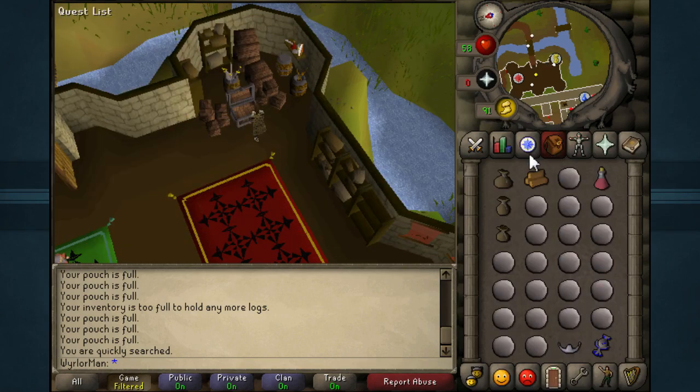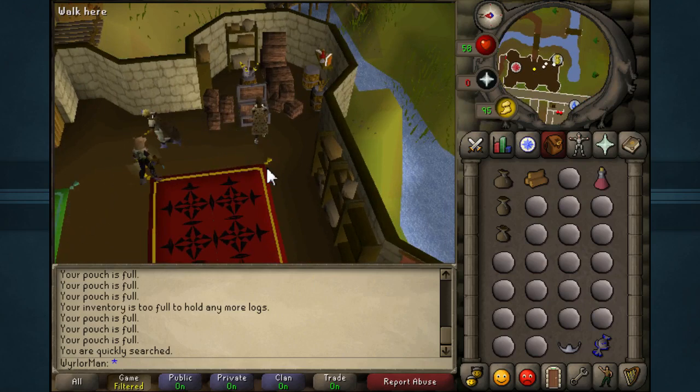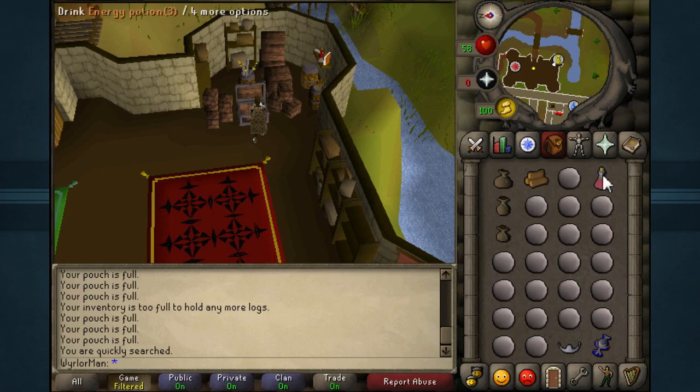Inventory-wise, I obviously have my pure essence as well as my pouches that are full. On top of that, I have an energy potion. I would highly suggest bringing super energy potions as they restore quite a bit more, and you'll be making plenty of money making the laws, so you'll be making plenty of profit to pay for those. Unfortunately, this is my Iron Man account, so I'm not able to buy or make the super energies yet, so I'm stuck with normal energy potions. Even if you're considerably low on funds, I would highly suggest buying some as you'll be making plenty of profit to make up for it, and it speeds up your times by quite a bit.